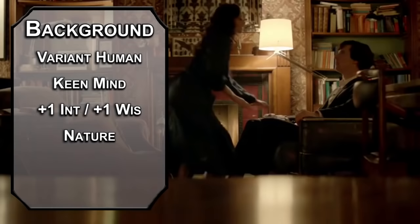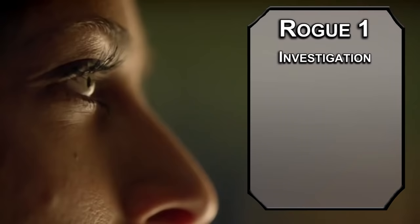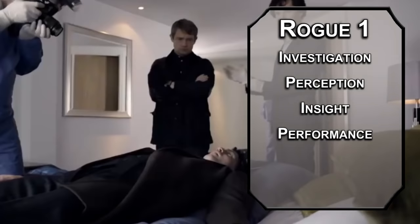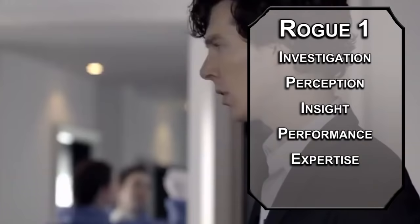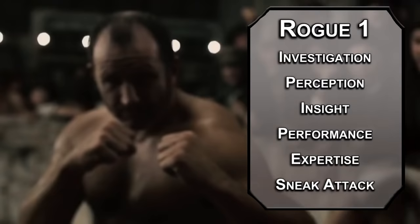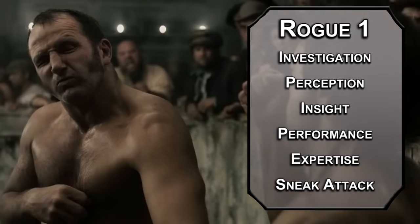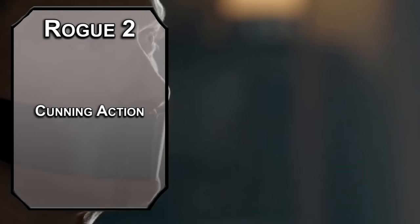Bump your Intelligence and Wisdom with your two free points. Take Nature for your skill of choice and the Cloistered Scholar background for History and Arcana proficiency — the perfect background for a kid who didn't have a lot of friends. Kick things off as a Rogue; first-level Rogues get four skills from the Rogue list, so go for Investigation, Perception, Insight, and Performance to play the violin. Grab Expertise in Investigation and Insight to help you find clues and break liars. Finally, you get Sneak Attack, dealing an extra 1d6 damage to creatures you have advantage against, or if Watson is within five feet of them. Work with your DM about reflavoring a dagger as a cane.